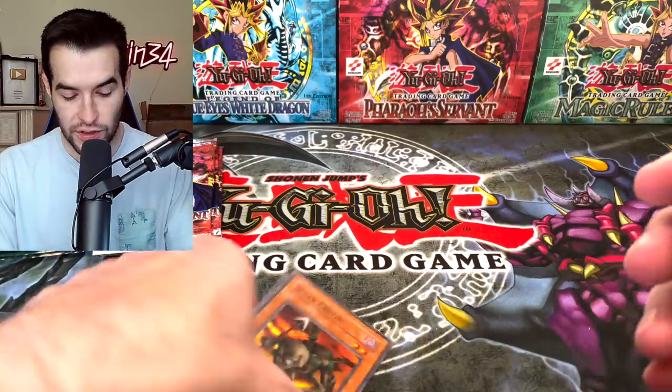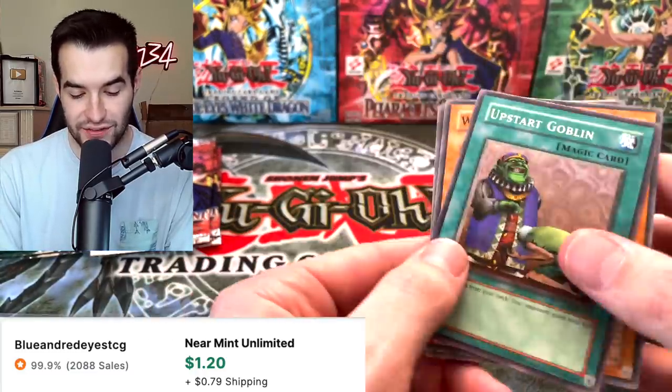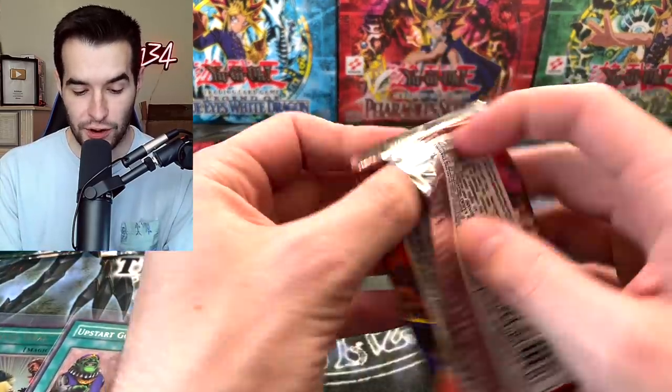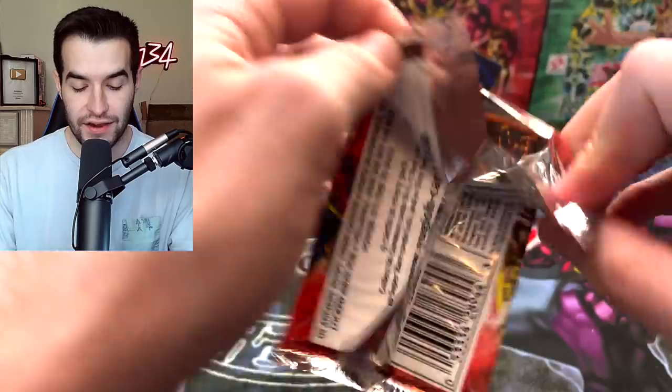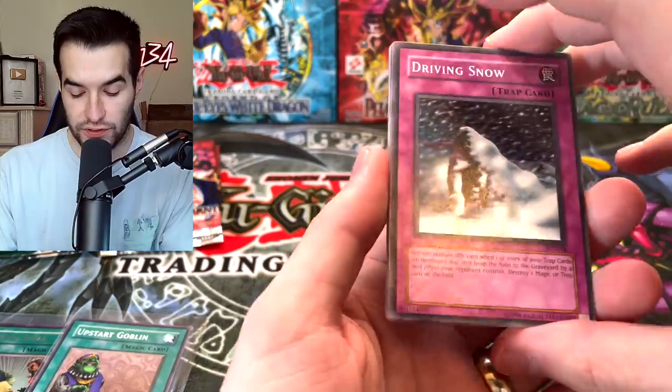Looks like Simo is opening these packs. We have Spear Cretin, Weather Report, Upstart Goblin - another good one - and the Ceremonial Bell. There's no more time to mess around, Pharaoh's Servant. You've got to pull a Secret Rare or another Ultra Rare right here to have a chance, because right now it's four to one. They've got good commons - you've got one Ultra and two good Rares. That's what the score's looking like.